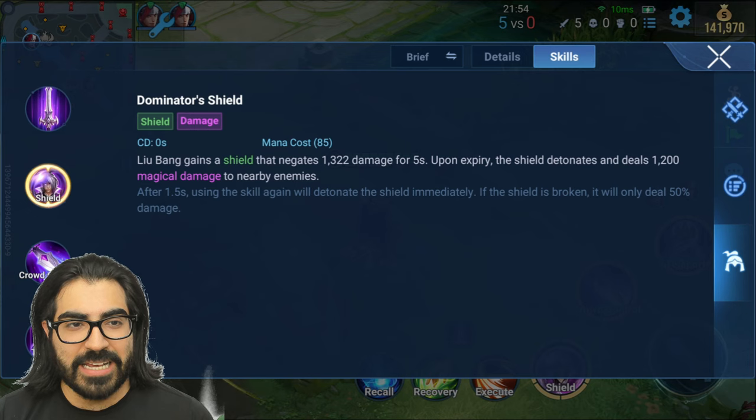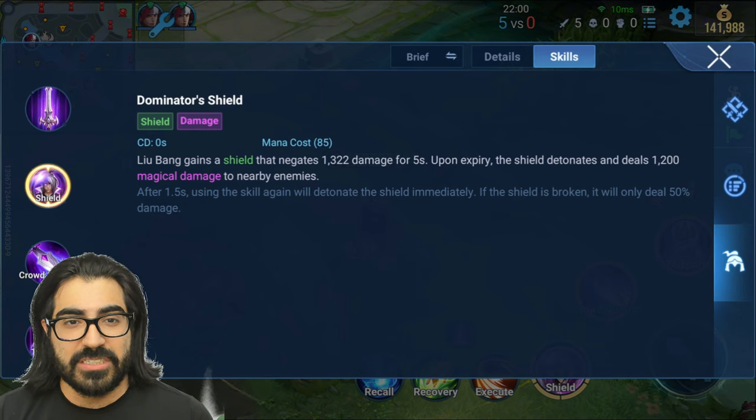Dominator's Shield: Liu Bang gains a shield that negates 1322 damage for five seconds. Upon expiry, the shield detonates and deals 1200 magical damage to nearby enemies. After 1.5 seconds, using the skill again will detonate the shield immediately. If the shield is broken, it will only deal 50% damage.